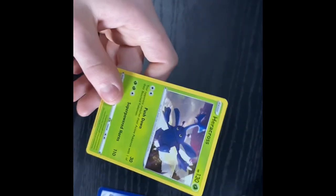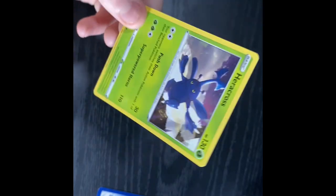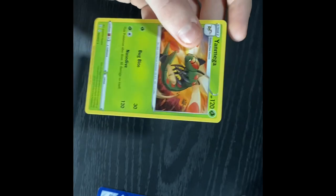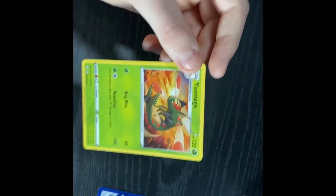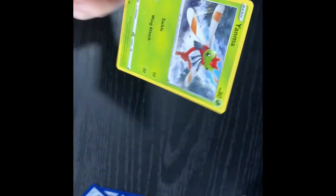Next is Heracross. Decent art. Basic grass type. Next, we have Yamega. So we are going to go through literally every card unless it's a duplicate. Yamega — nice art. Another Yamega. A Skiploom, Rapid Strike — very nice, decent card. Let me fix this light real quick because I feel like it's shining the wrong way, to highlight the rest of my desk. I'm going to get a Pokemon mat here to make it look more professional.